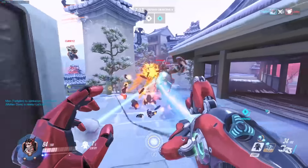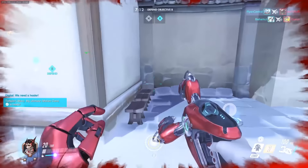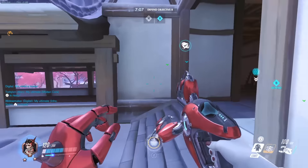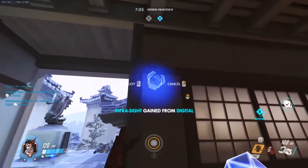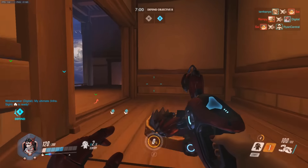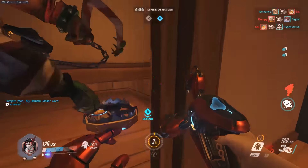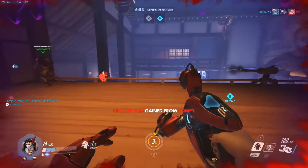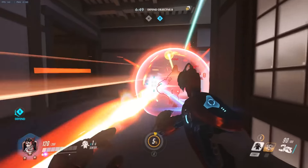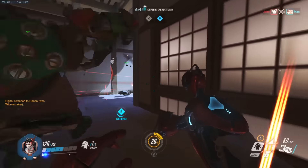But does Symmetra work past losing the first point? Not really, unless you're good at hiding shield generators. Hollywood's second point is a good example — whilst it's much harder to set up sentry turret nests with how open it is, if you can hide the shield generator somewhere safe, you should slow the enemy down quite a lot, as they kind of have an added objective. That distraction and your extra 75 shield HP should give you the advantage. However, if the attacking team has taken the point quickly and efficiently, we'd say switch before you lose any more ground.